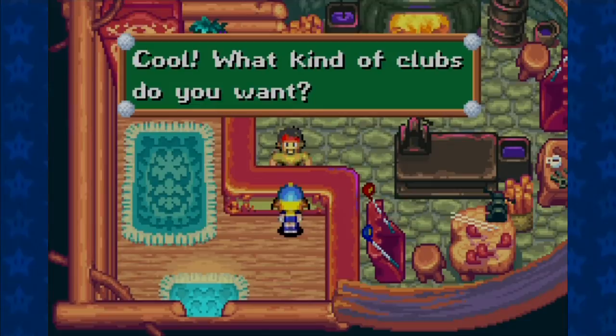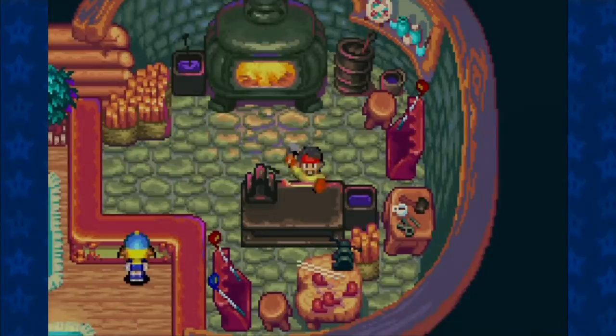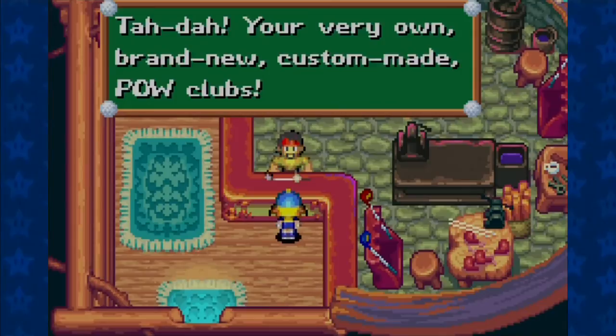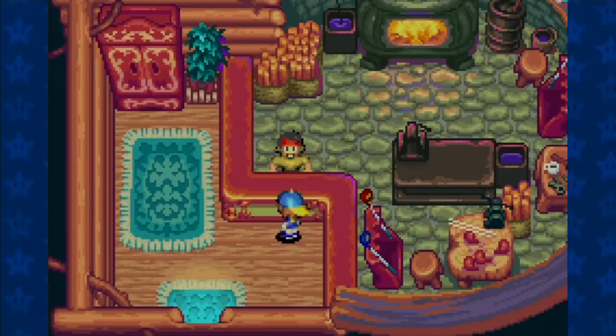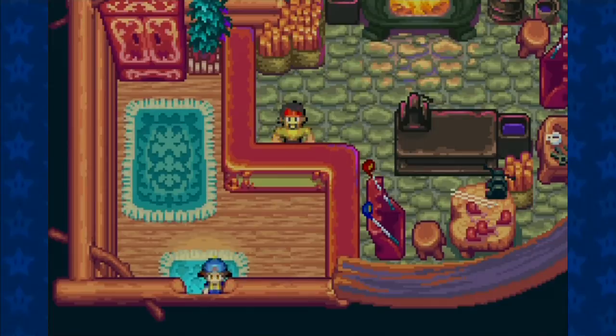'Make you a set of custom clubs.' This guy's so awesome — all you do is give him a ticket and he gives you a set of awesome custom clubs. Let's go with the power clubs. The power clubs and super power clubs give 10% extra distance with maybe a slight sacrifice in control — so worth it. 200 yards is a little bit puny for a drive. You come back and the made-to-order clubs are ready.